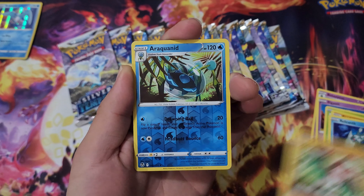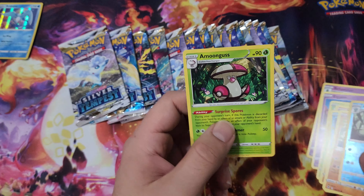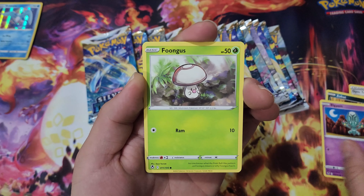That ETB and all those things my friends have told me — it seems like this is definitely going to be an interesting set. I'm not thinking Chilling Reign level, hopefully not, since we do at least have Trainer Gallery in this one. But it's looking like it can lead to something close to that.